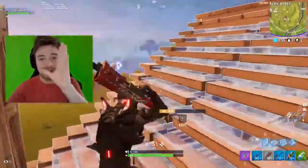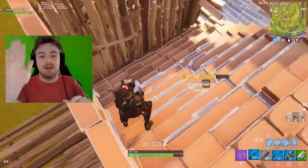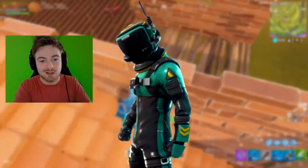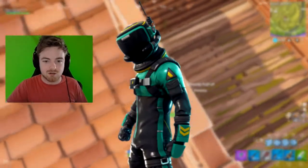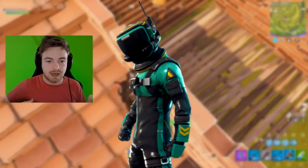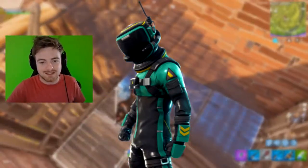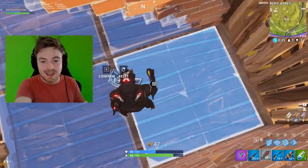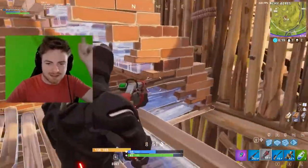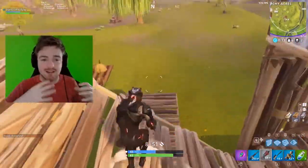Starting off, we're going to take a look at the brand new skins from the version 4.2 update. The first one on screen right now is pretty cool — it's a male structure, mostly black with a little green essence. He has a hazmat mask kind of suit on, and he just looks awesome. There's this little antenna thing on his head and gas chamber ventilation units on the back.